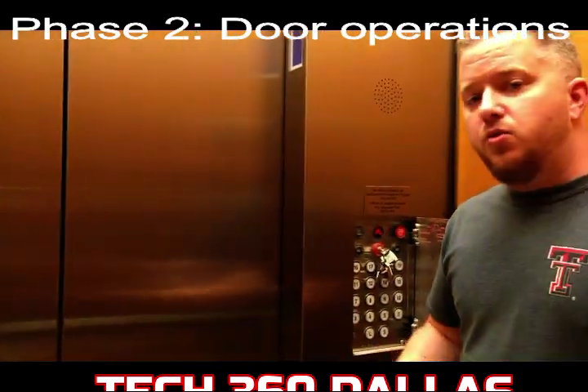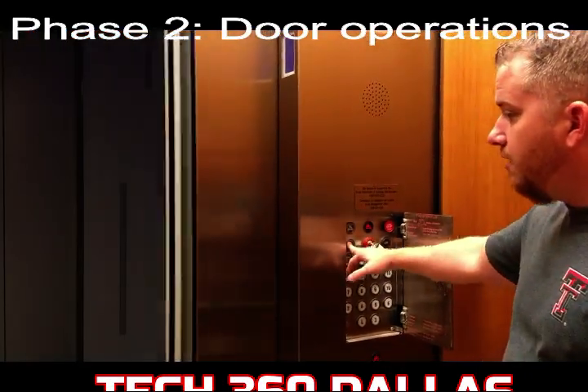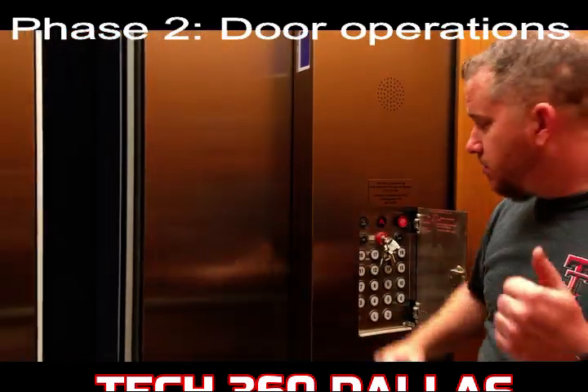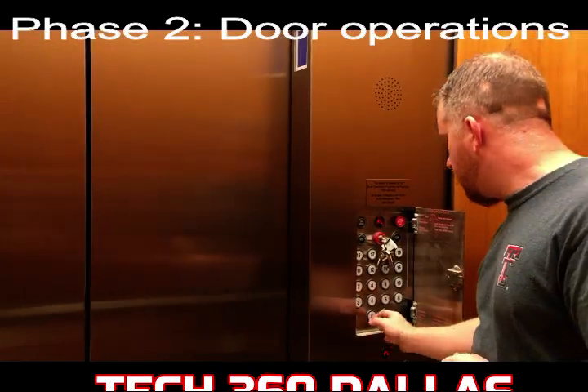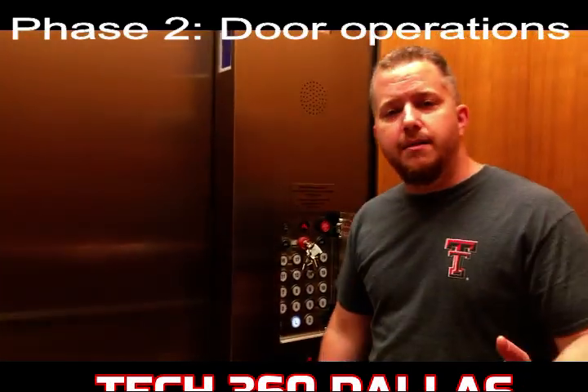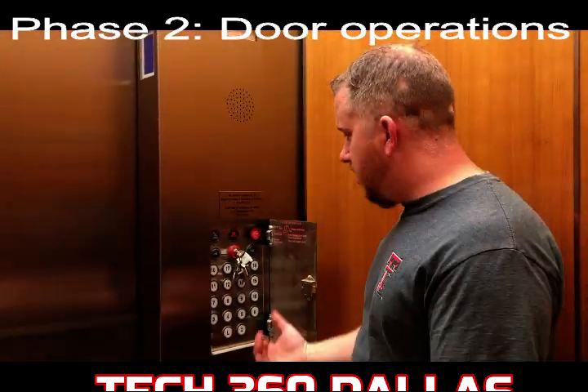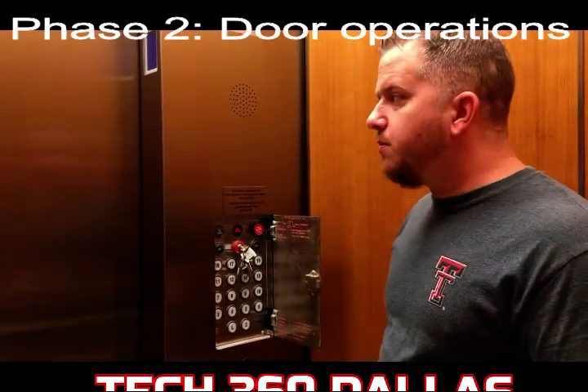So obviously this function works — that's phase two. It does open, and as soon as you let off they close like they're supposed to. We're going to go back down to the lower level where we started. It'll do the same thing — once you get there and it rests, the doors will not open. They're going to stay shut for the same reason I explained — in case there's fire.